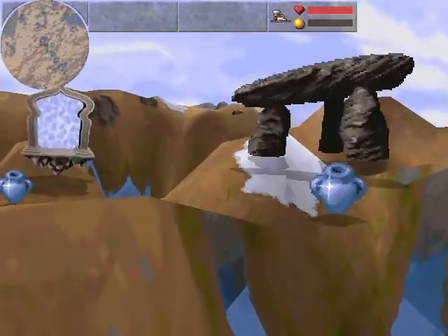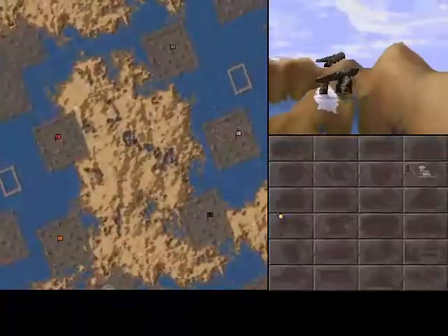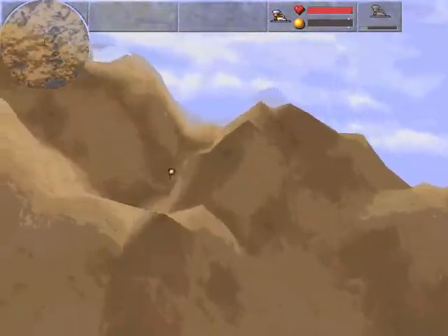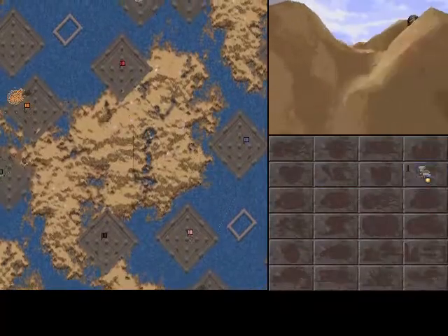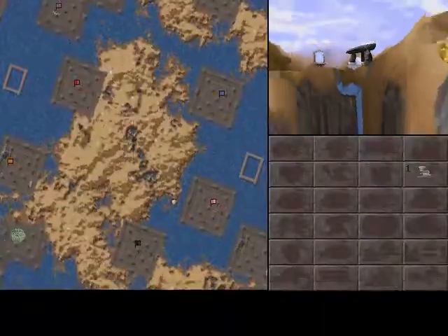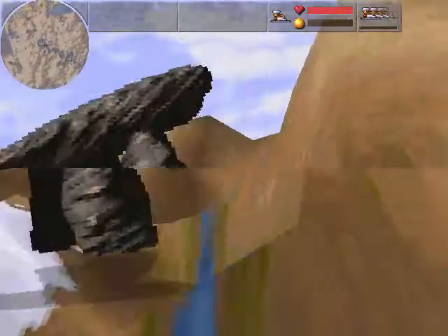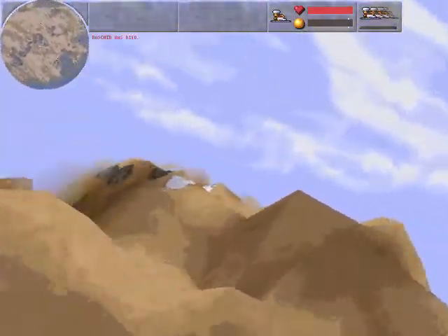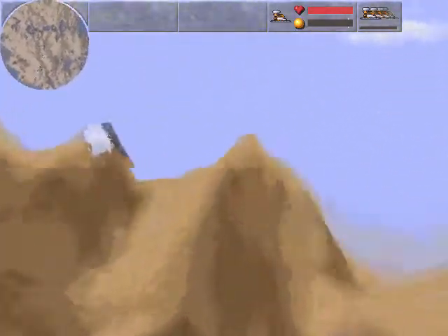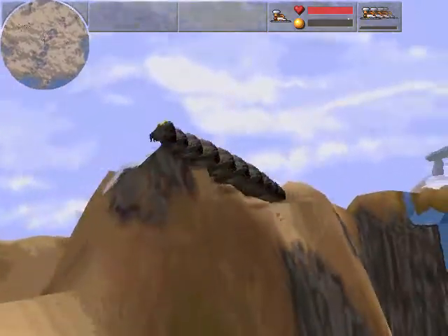So here we are, and as I said before in the little sneak peek that I showed this level — this is the level where you actually start with no spells whatsoever. No spells coming in. And I believe this and the first level are the only two levels in the whole expansion campaign where you don't start with any spells at all. I mean the first level, it kind of makes sense because it is the first level of the whole campaign after all.